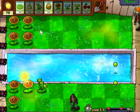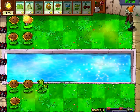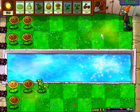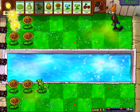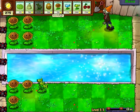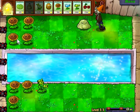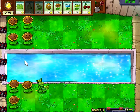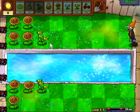I'd get another pea shooter down there pretty quickly, but we can use a squash in the meantime. I'm not sure why I even bothered with repeaters. The only thing I'd ever use here is snow peas. Three-peaters in this kind of build are just so much more effective.